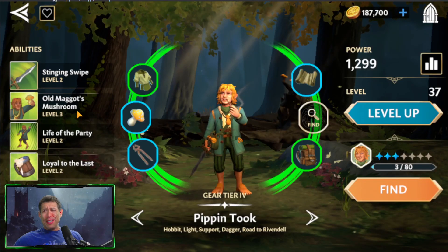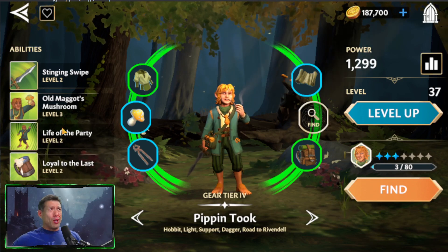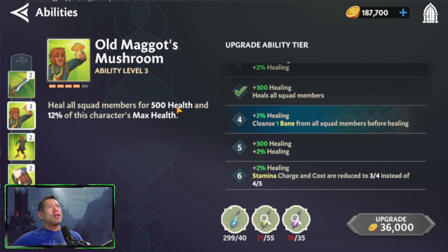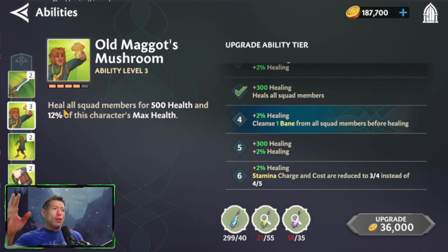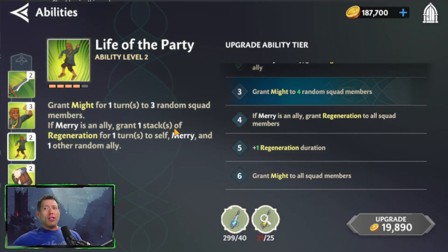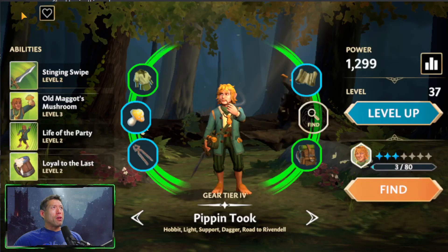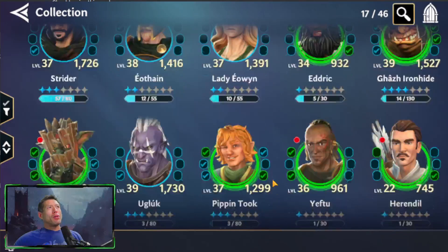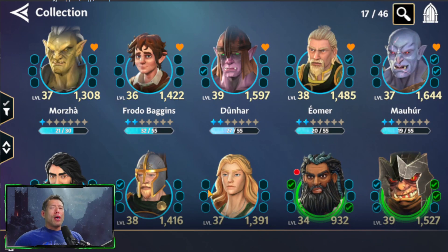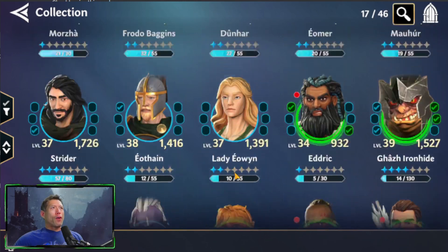The other character I'd recommend early on is Pippin. He's a hobbit and by default the best early game light-side healer simply because he's the only one available. He has a heal for 500 health plus 12% of his max health, so the heal gets better as you build him. He also has a cleanse as you level it up, and he grants Might — like offense up — for one turn to three random squad members. This is the squad I'd take to Arena as you start building these characters.